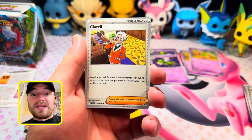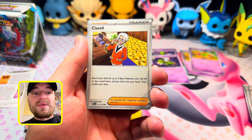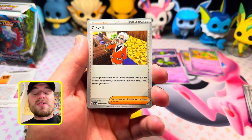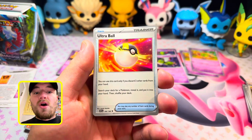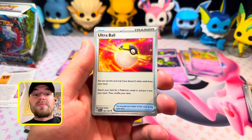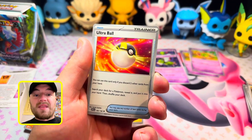Clavell helps you get Pokemon onto your bench if your bench is dry — search your deck for up to three basic Pokemon with 120 HP or less, reveal them, and put them in your hand, then shuffle your deck. Can really help you out in a bind. Ultra Ball: discard two cards from your hand, search your deck for a Pokemon, put it in your hand, and shuffle your deck — also very, very good if you can't draw the Pokemon you're looking for.